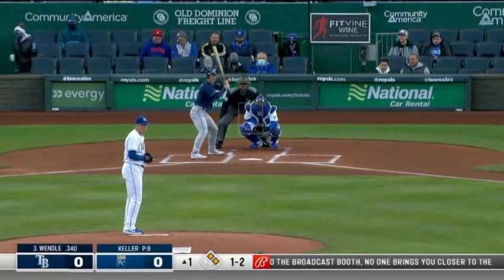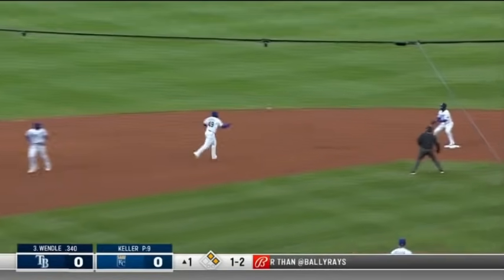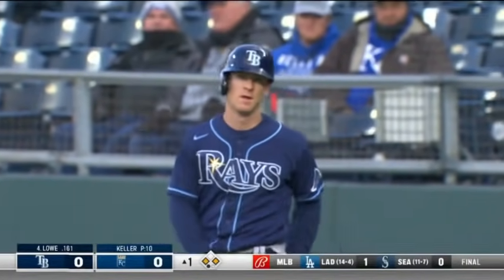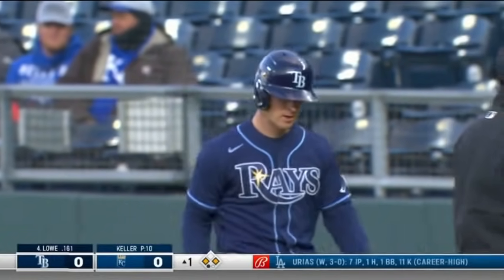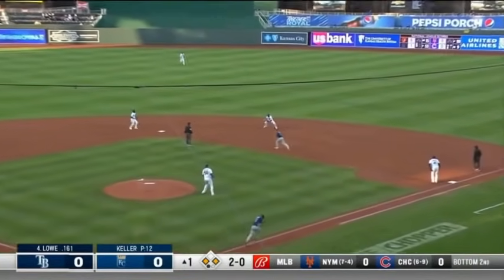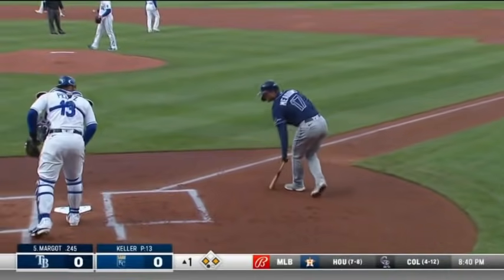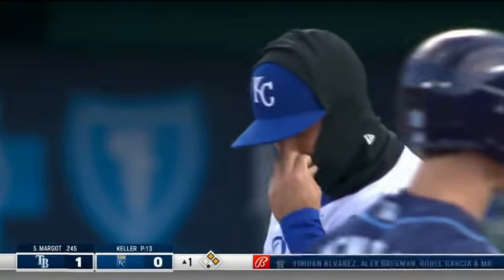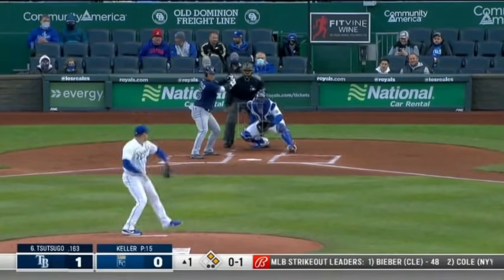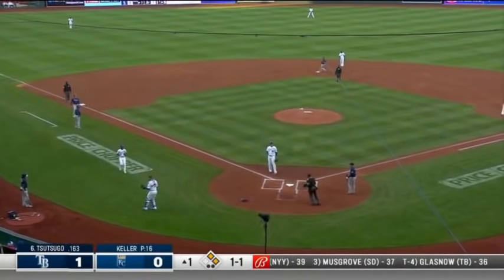A chop to the left side — they're going to get the force at second. Meadows goes to third, Rosarino forced out. Then a ground ball to second base, a run is going to score, everybody is going to be safe. The Rays took advantage of some miscues last night, and they get a run in the first inning on the error right here, everybody safe as Meadows crosses the plate. A pitch skips by Perez and the Rays runners will advance on the wild pitch.